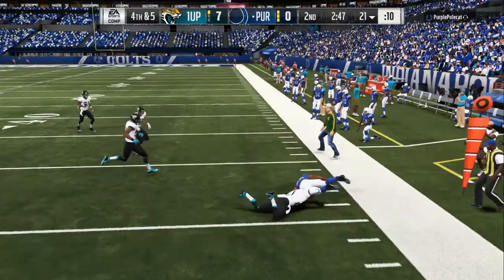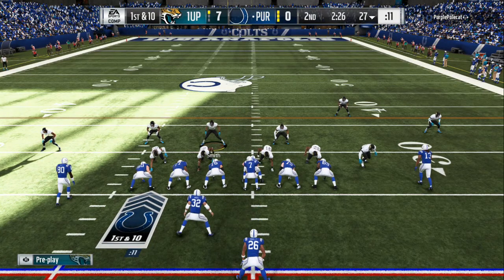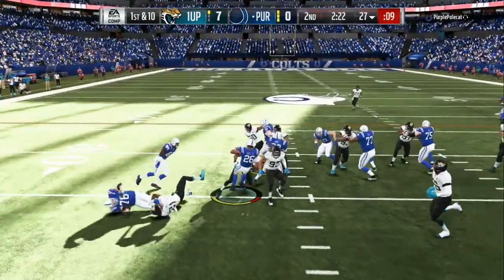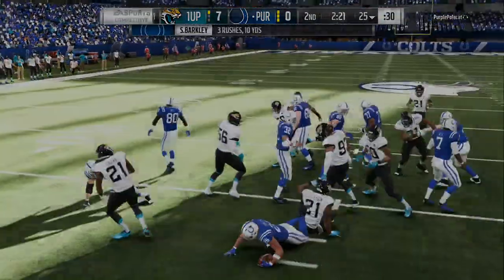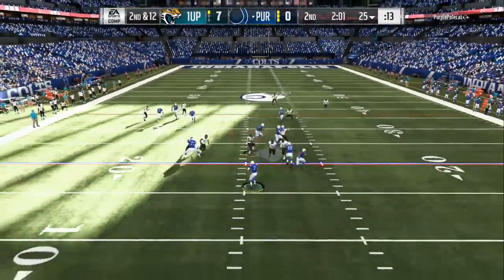That was a good play by my opponent. Fourth and five — I tried to bait him like I was going to do the blitz again. You need run defensive help? I got y'all. Make sure you get the ebook. You need offensive tips? I got y'all. Make sure you get the ebook. The ebooks are on sale right now, very cheap, updated all year.